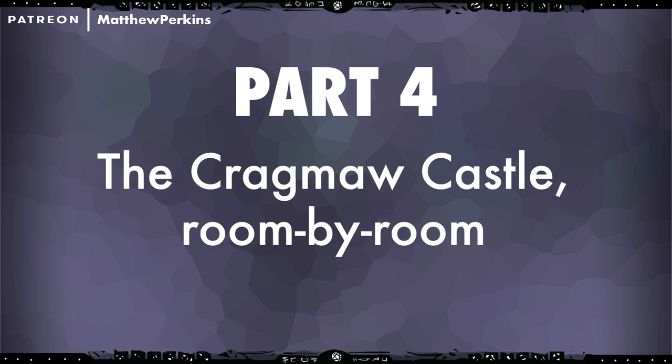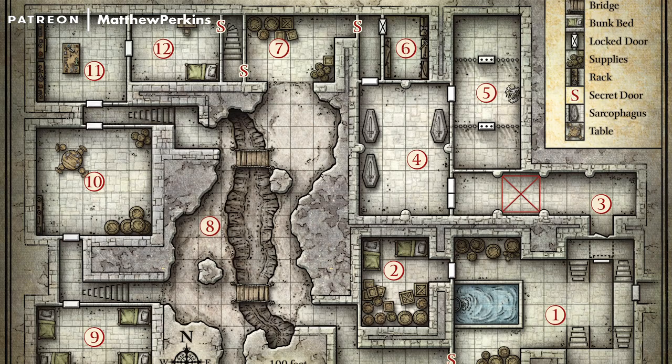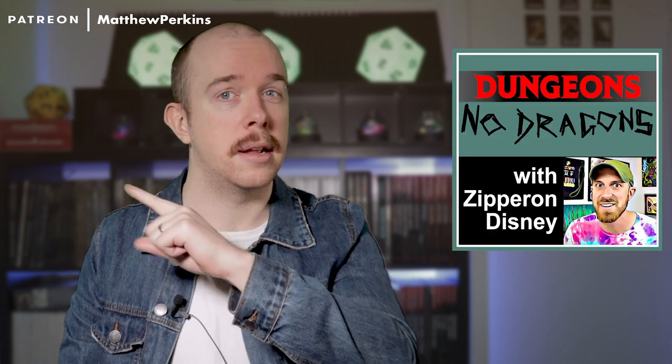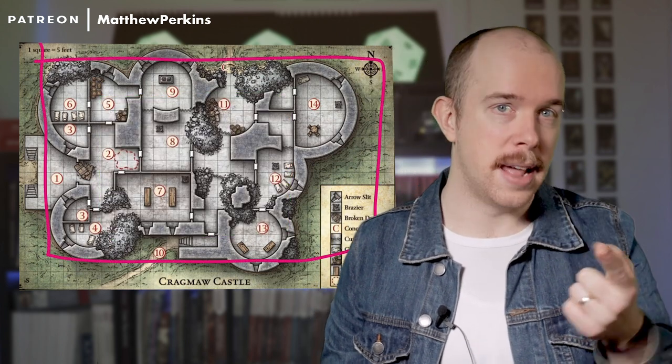Part four: The Cragmore Castle, room by room. You might have heard that at the end of this series, I'm looking at making a compiled video of all your best stories from the Lost Mines of Phandelver. So whether you're running the campaign alongside these videos or not, leave me a story down below about your best story about the Cragmore Castle. The dungeons in Lost Mines really scale up in terms of complexity and the amount of wiggle room afforded to the players. Cragmore Hideout was mainly just a run-and-gun, the Red Brand Hideout had a bit more variance with an alternate entrance. But the Cragmore Castle is at a whole nother level.